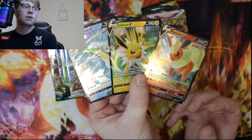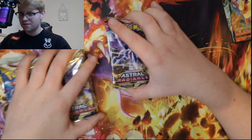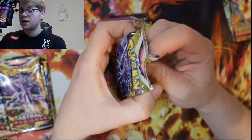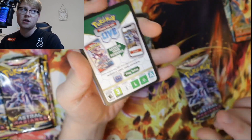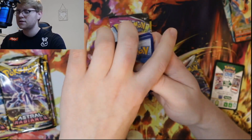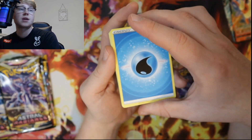So there is the triple artwork set — absolutely gorgeous. We'll get them sleeved up after the video. So, the first one is the Vaporeon tin. In every single one of these, a black code card means we've got a hit. Also, in Astral Radiance — in case you don't know — it also has a training gallery set.